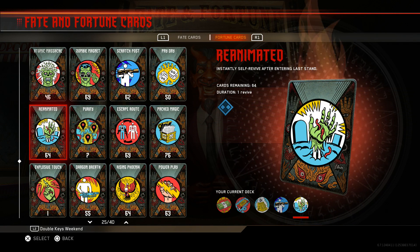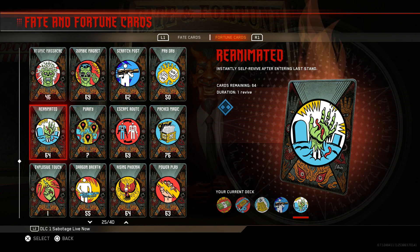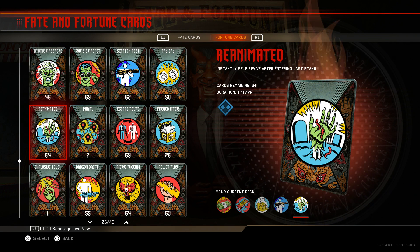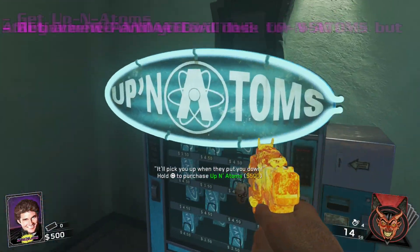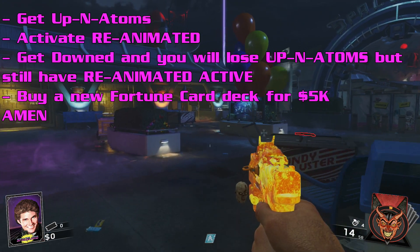Welcome back to the dojo with an updated video on the Jesus or unlimited revives glitch. I'm going to jump right into this. First thing you're going to need is to load the reanimated card. Then you are going to buy yourself the Up and Atoms perk. So that is step one: buy Up and Atoms.